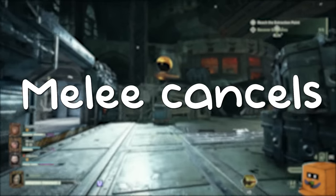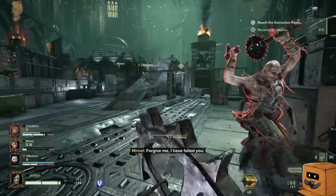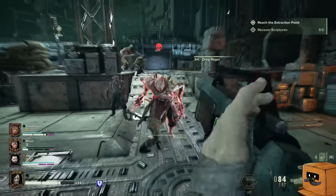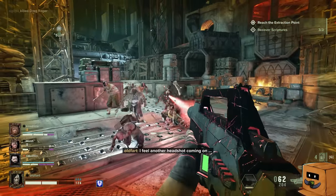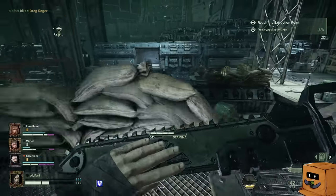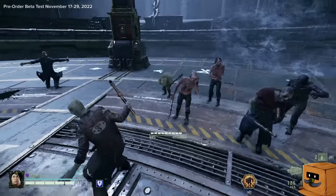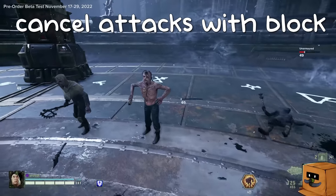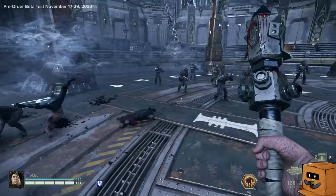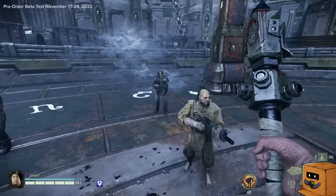Tip number four is learning efficient melee inputs. A lot of people just like to swing their attacks and keep clicking light attacks and heavy attacks randomly, but if you want to be efficient and actually last in the higher difficulties — level four and five — you need to learn these. A lot of melees have good horizontal strikes or verticals. During hordes, you want to cancel your recoveries with the block and restart your attacks. This is very beneficial for weapons where the first two strikes have amazing horizontal cleave.